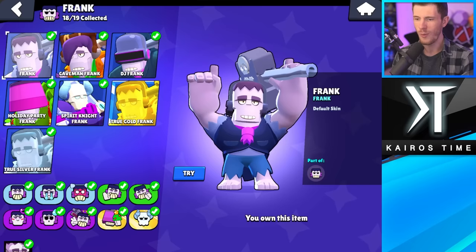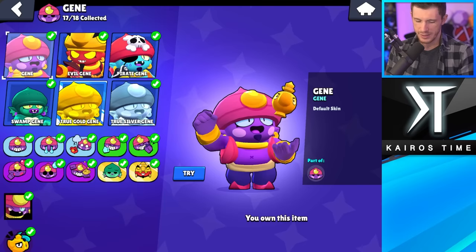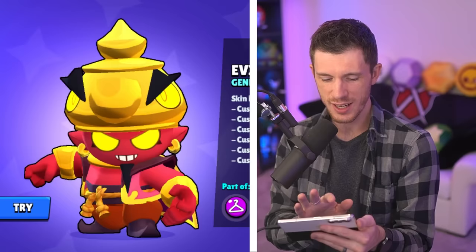Frank doesn't have a whole lot of skins. I'm going to go with Caveman Frank as my least favorite. And Spirit Knight Frank — this skin is so epic. I've got to go with this as my favorite for sure. Least favorite Gene skin will probably always be Pirate Gene — this one's awful in my opinion. And no matter how much I like Swamp Gene, I'm going to go with Evil Gene for my favorite. This one's so cool.